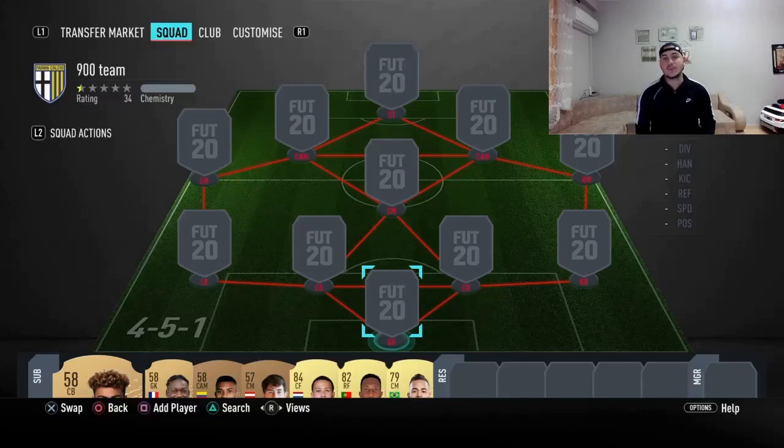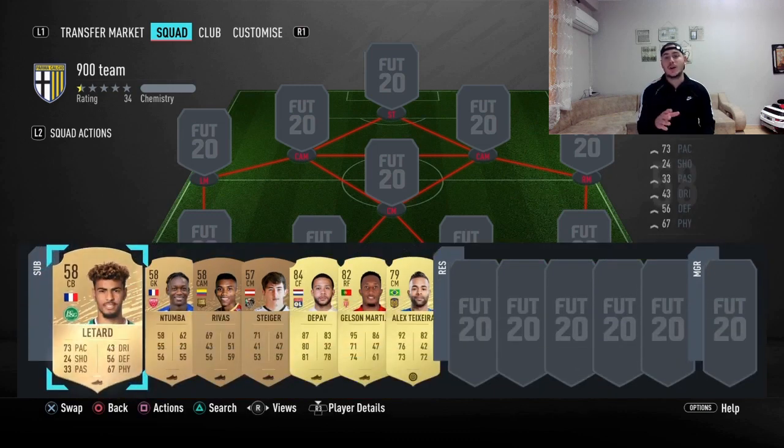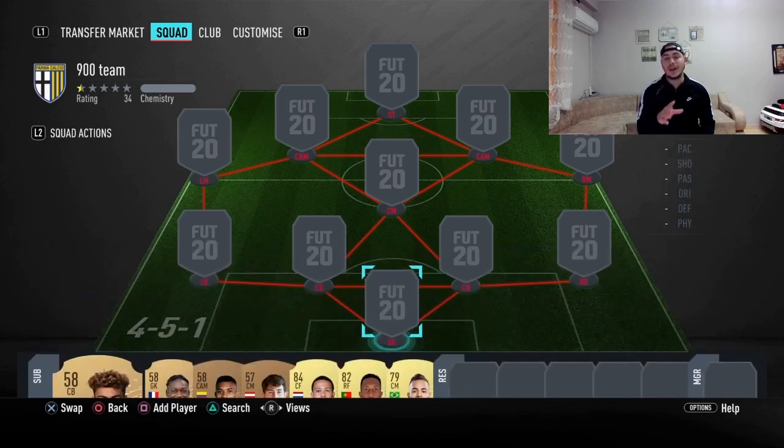Hello everyone, Ori here, welcome back to another FIFA 20 video. Today I'm going to do a squad builder — a hybrid of two different leagues, La Liga and Premier League. It's going to cost around 900k, and the formation we're going to use to link this team is going to be the 4-5-1.